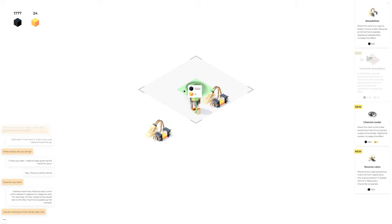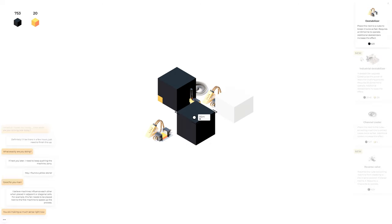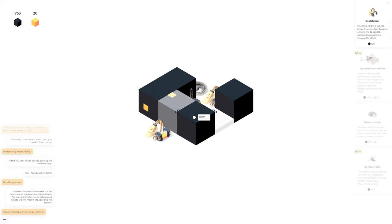'Prevents the cube extracting machine from resetting to the original position if placed next to it — requires Chara Knight.' I don't have any more money so we can't do that, but this should be twice as fast now once it actually starts going. Oh, it's way faster — look at it go! Okay, well that's good news.